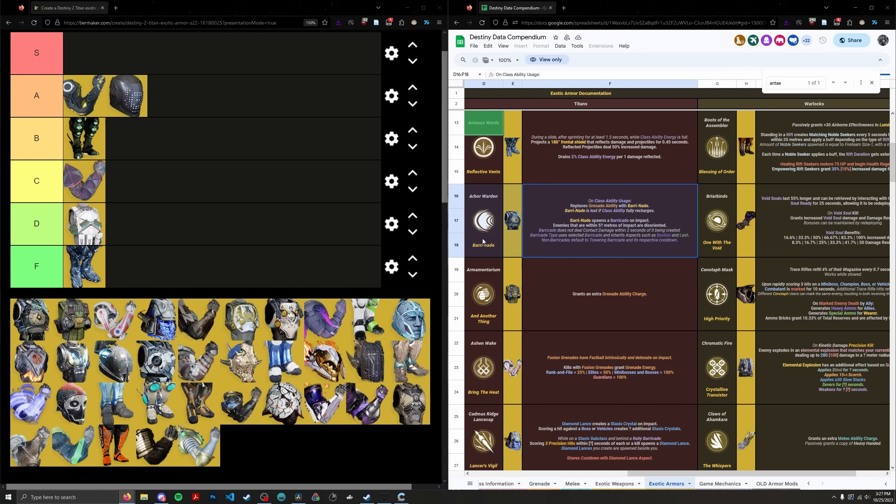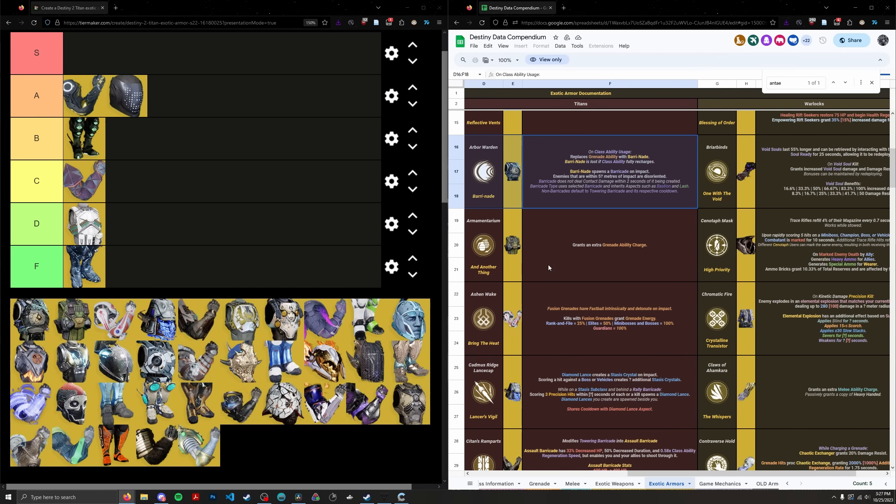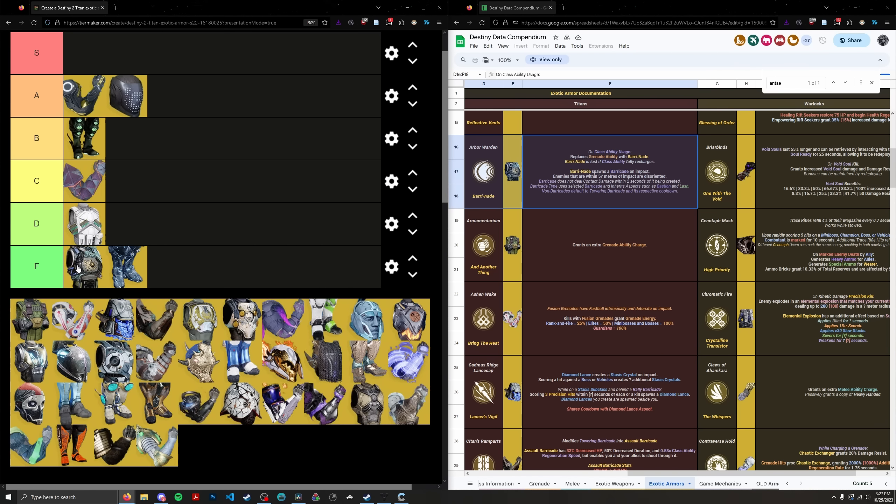Arbor Warden is an interesting exotic — it lets you throw your barricade, and it inherits properties of your subclass modifications like Bastion or Drengur's Lash. It's very unique and quirky, but in endgame content it basically has no practical use. It forces you to cycle your cooldowns in a different way for something that's useless. Maybe they were going for some Titan power fantasy of throwing a barricade to support teammates on the battlefield, but this isn't Overwatch. Definitely not useful in PvE, going in the F tier.